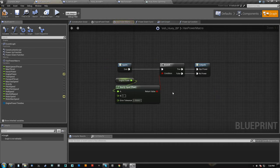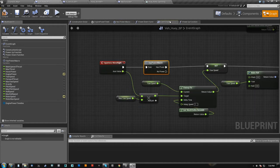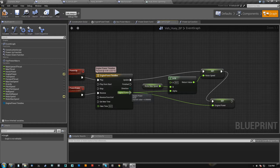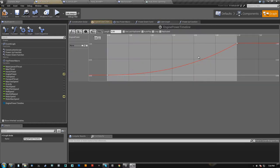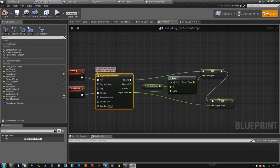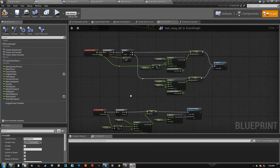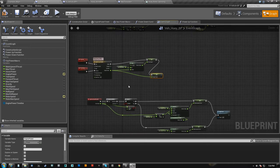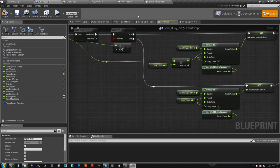None of my inputs work if I don't have power — they all go nowhere with no power. And it'll fire to 'no power' if this isn't just about 1. Engine power is being driven by the timeline directly from the output — this value is going from zero to one, and that's exactly what I'm writing engine power as.